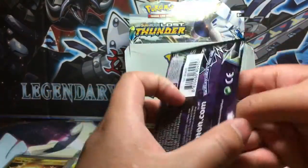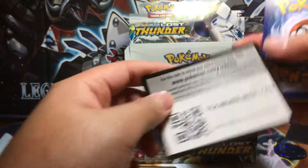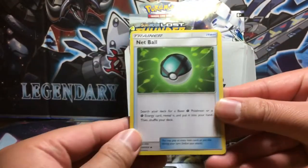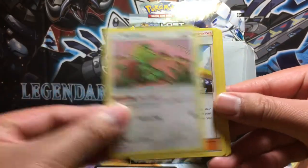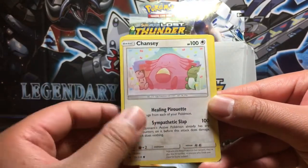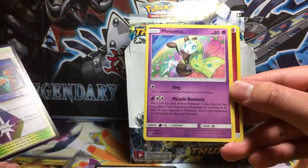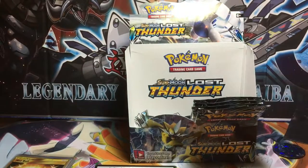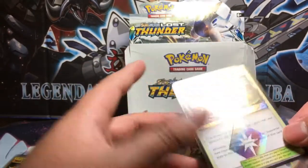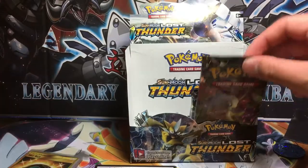We have four more packs to go — this is getting very exciting. If nothing comes out of these last four packs, I ain't complaining. I'm wondering if this was an error box because of those cut corners on the holo rares. We got Netting Ball, Kecleon, Sightseer, Spinarak, Popplio, Mamoswine, Chansey, Totodile, Trico. Thunder Mountain Prism Star! Milotic is the reverse holo, non-holo rare, and we got a Fairy Energy. I'll count that as a hit.